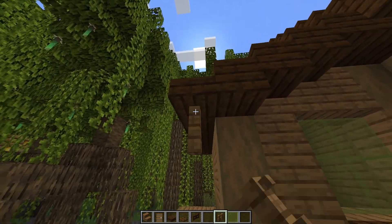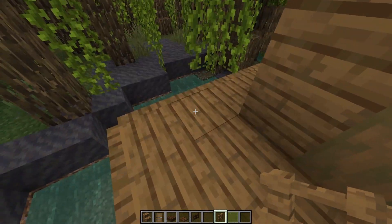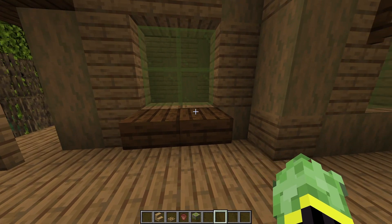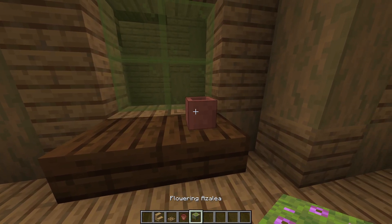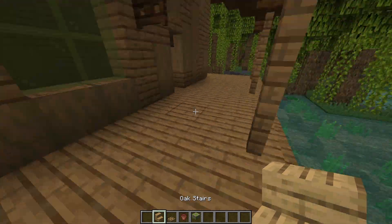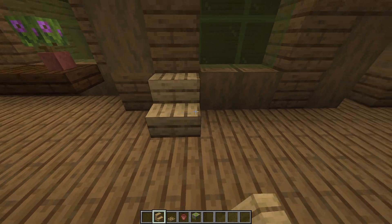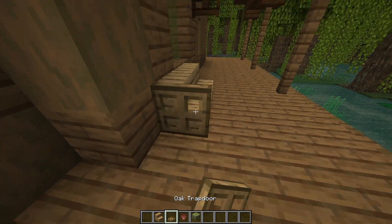Add a spruce fence to the corner as a support and do the same on the back. Then back round to the front, on top of the windowsill add a flower pot with a little azalea plant. Just in front of the window, add a little bench — a couple of oak stairs with oak trapdoors on either side so you can look out into the swamp.